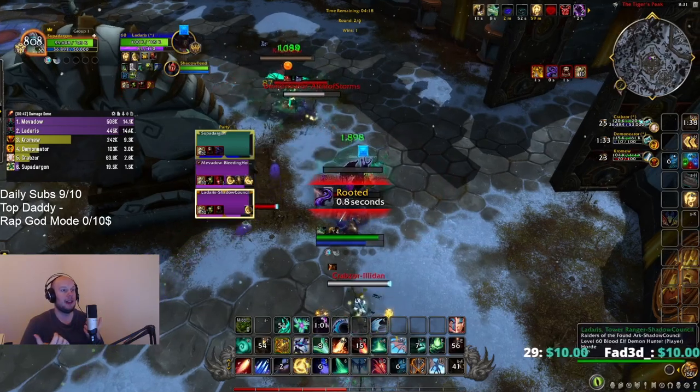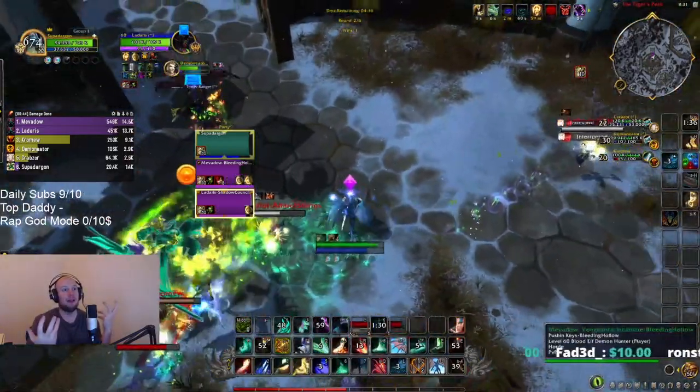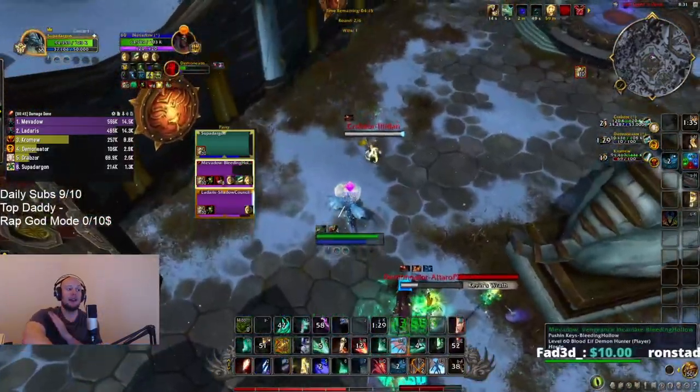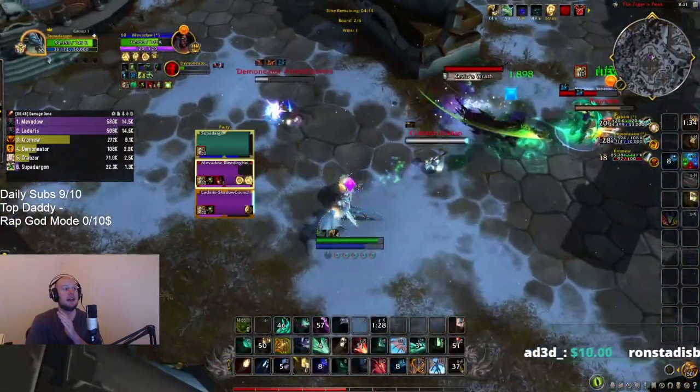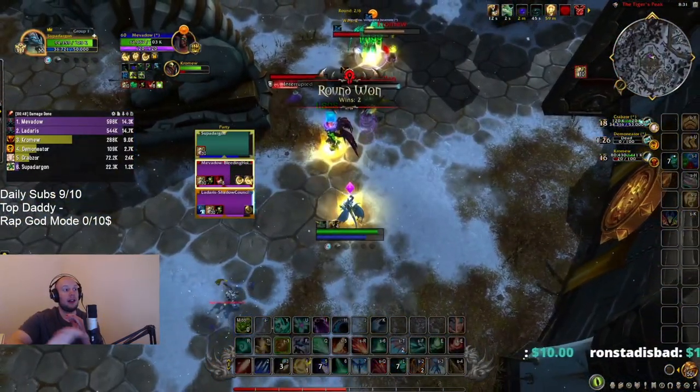Generally you don't want to overlap Time Dilation with cooldowns your partners have used, like Blur — but I'm playing with no add-ons right now, which is a bit rough. Here we use a Knockback to interrupt a heal. You really want to get good at using the Tail Swoop and the Knockback, because this is a lot of min-max.